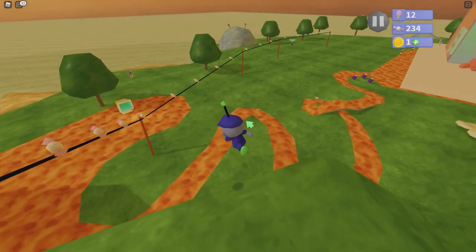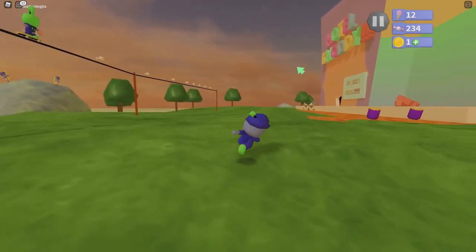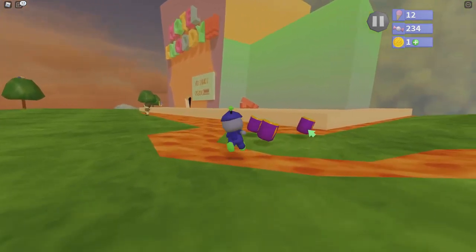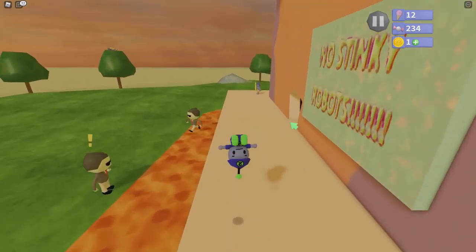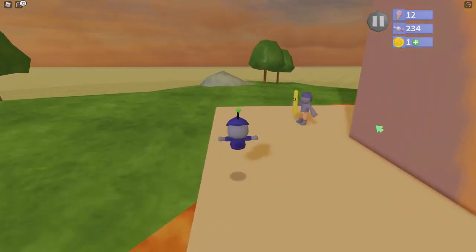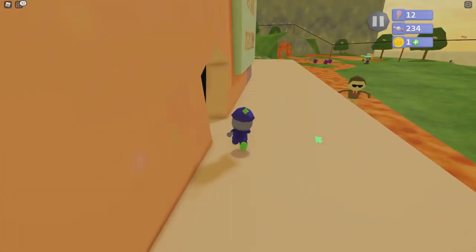The electrical fence — if you were confused about what that does — I think I stated previously in this episode that we're going to need those for later. We actually don't need those for later, because those electrical fences can actually help you get some points. But we didn't even need those because all we did was spam left-click and we won.